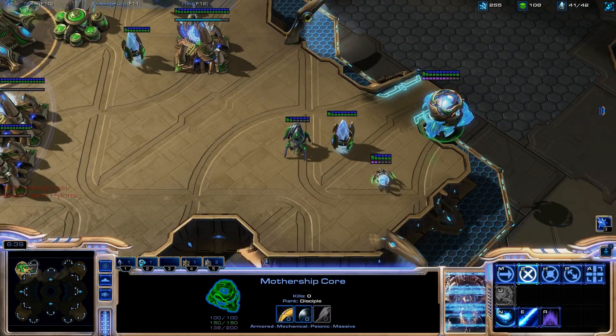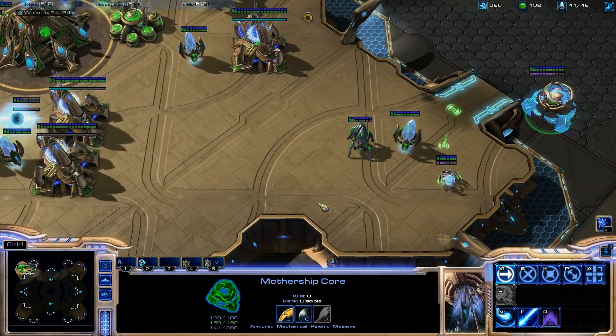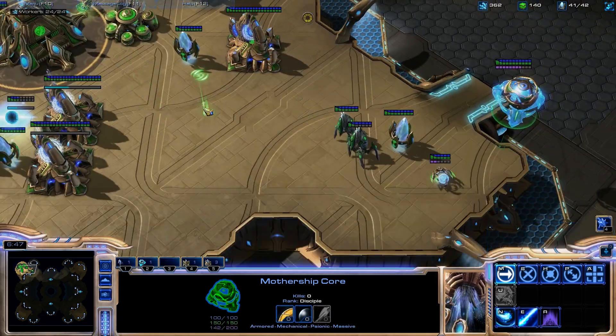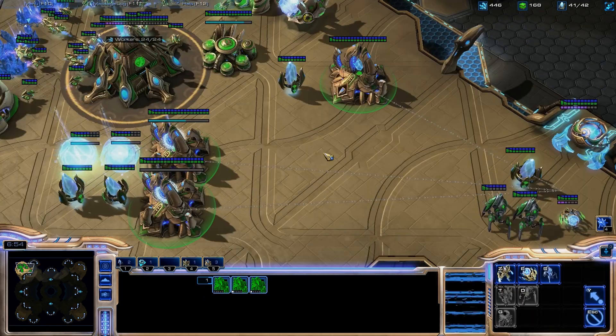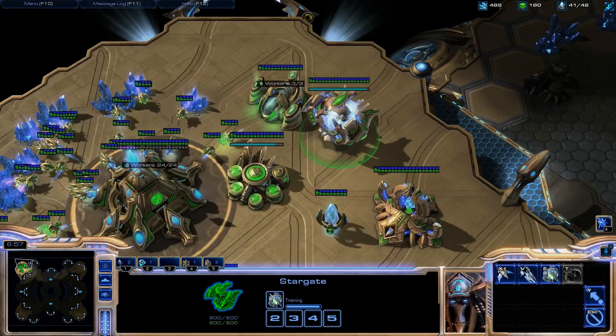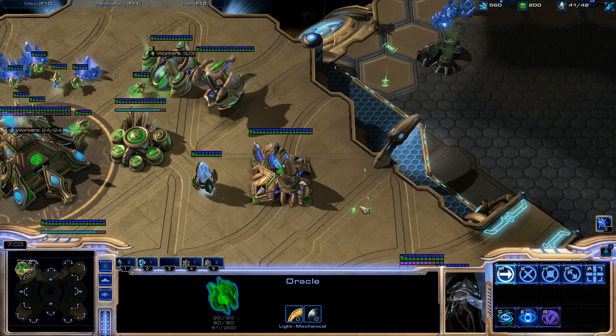I'm so bad at this game. She'll die so fast if she runs into Marines. Maybe I should just energize my Nexus. E or N for hotkey? That's a terrible hotkey. What were you thinking, Blizzard? You don't put N as a hotkey for anything. That's so terrible.